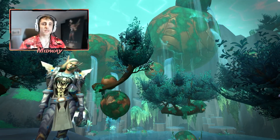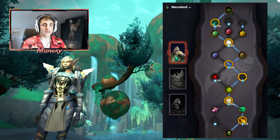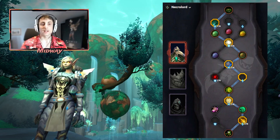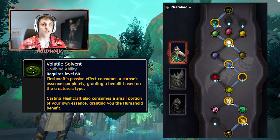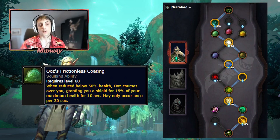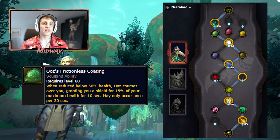When it comes to raiding, the king of Soulbinds for Necrolord Holy Paladins is going to be Plague Deviser Marilith. The reason is because it provides a lot of better defensive traits, some increased healing done through Volatile Solvent, and it will increase our single-target damage done through Kevin. Volatile Solvent gives us secondary stats when we consume corpses with Fleshcraft, and even if there are no corpses in a given fight, it's still always going to give us 120 mastery just by keeping Fleshcraft on cooldown. Ooze Frictionless Coating gives us a shield for 50% of max HP whenever we fall below 50% HP, and this can happen every 30 seconds.